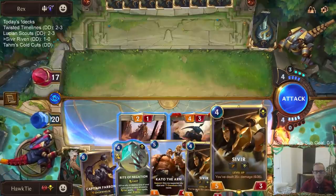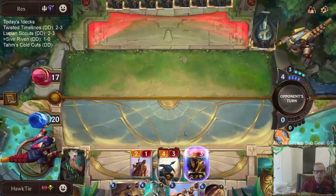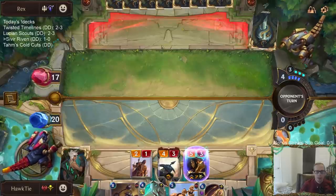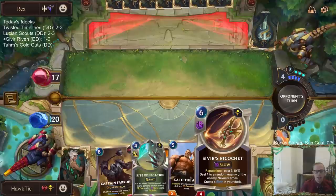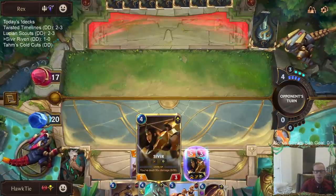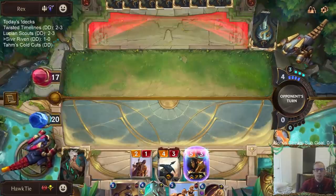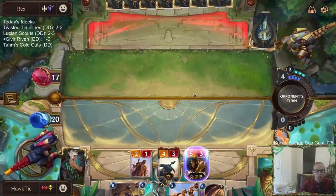I got backup Sivir, backup Kato. They can have the 5-4 Lifesteal with Sharp Sight, that would be bad. Because if they just play one unit and block the Sivir they still take 6, and even if Sivir dies, it's not like Ricochet is that great. We can get another one out — it would be me dealing another 5 damage towards leveling up Sivir. And we put pressure on them; if they don't have a very good hand, this is very good against a not-good hand.